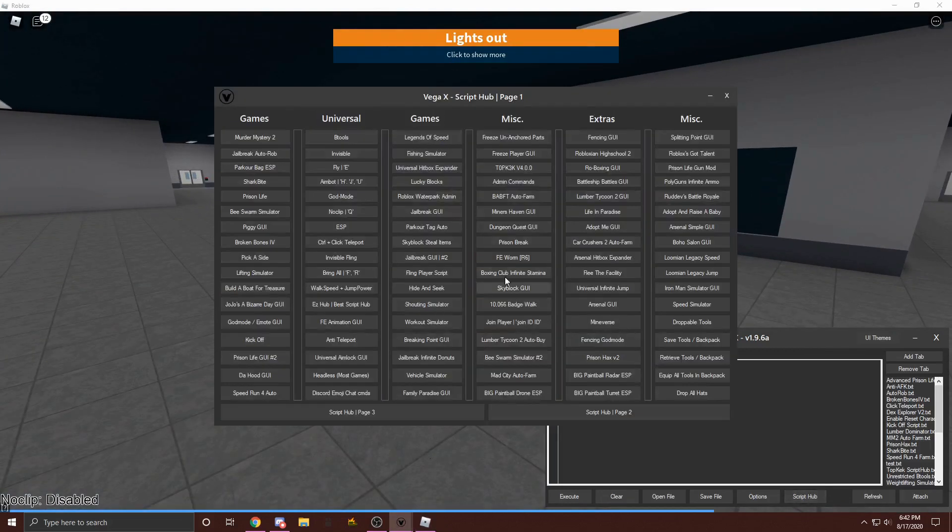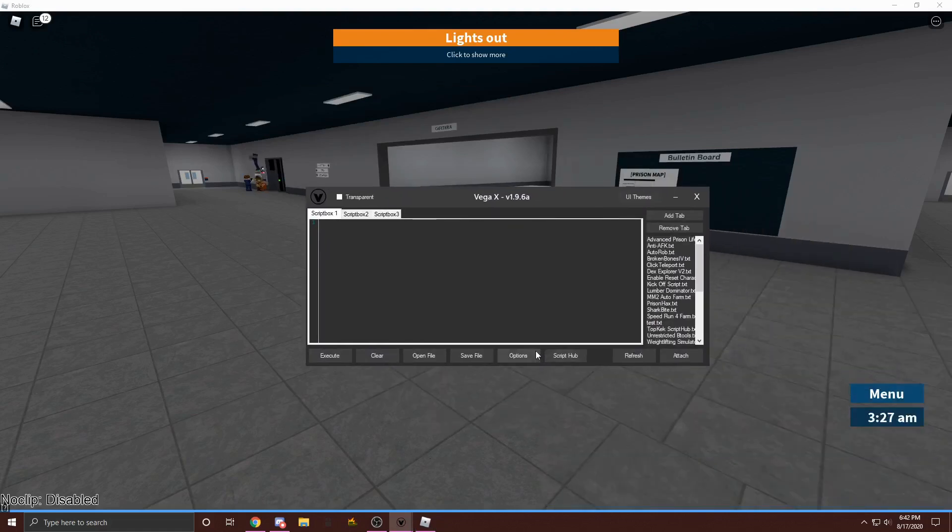So the script is going to be in the description if you're not using my exploit, but if you are using my exploit, this is what it looks like. Pretty nice options menu, script tab.